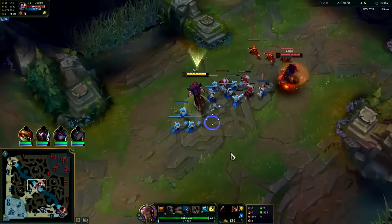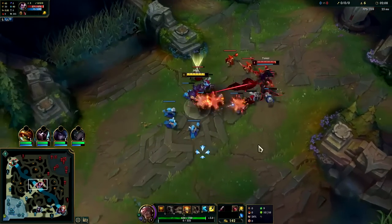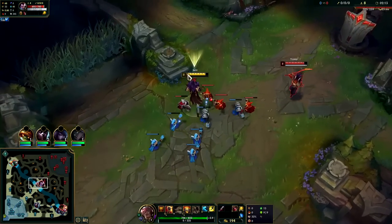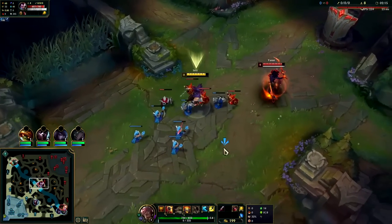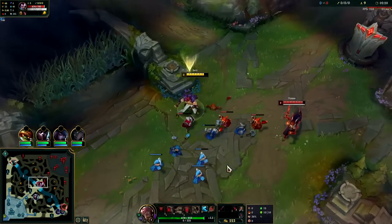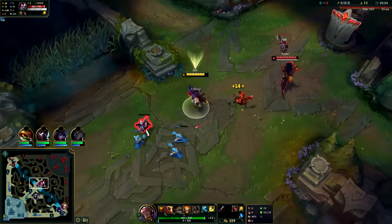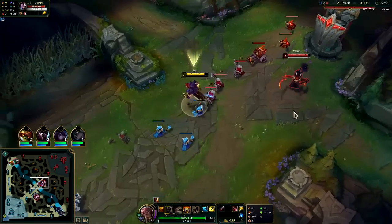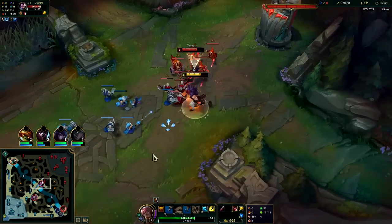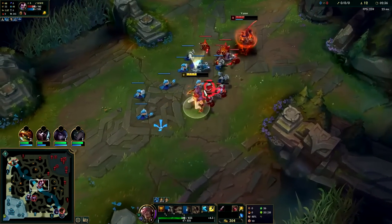We have minion advantage, we can look to fight him. He's playing really safe though — just trying to stay alive. He is missing some CS. We're gonna Q reset — got the push into him. That was a decent trade for us. We have minion advantage so he really shouldn't be trying to fight us like that. We're level three, we can take a big trade with him. I don't want him to get all these minions.